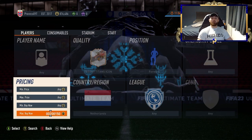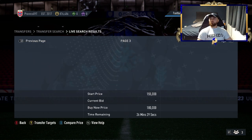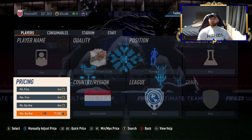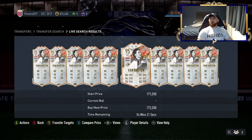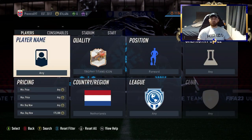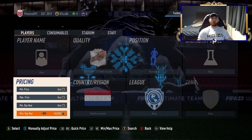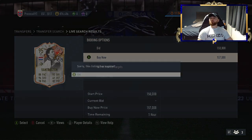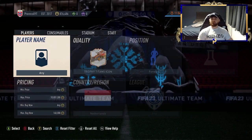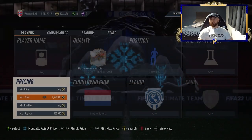Bergkamp is a bit more expensive but acquirable on this filter. At 180k I think you're pretty set with him — not much at 170 or 175k, so 180k is a fair sell point. EA tax on that is 9k, so basically 10k. We want to make profit, so I'd say 160k is a reasonable buy point. We found one straight away, which shows how easy this filter is going to be.